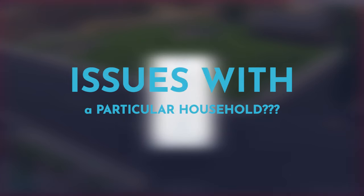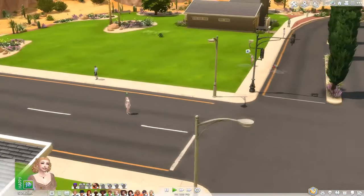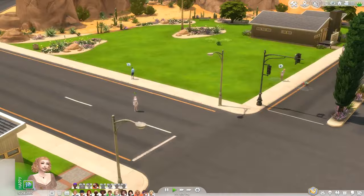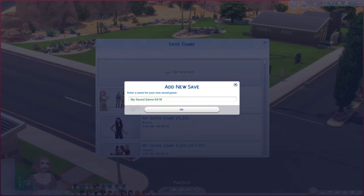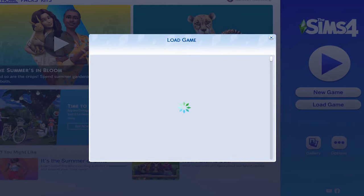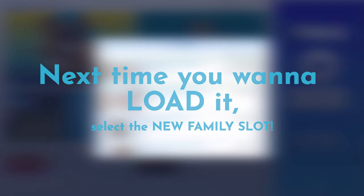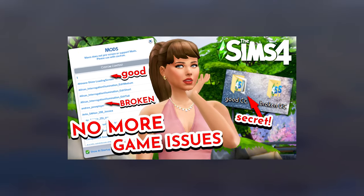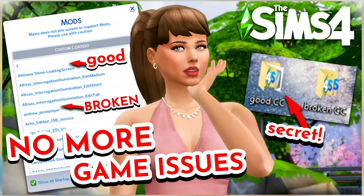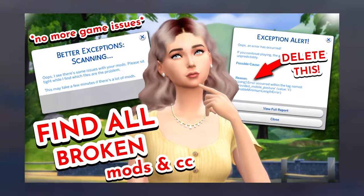If you're having issues with a particular household, load that household, play it, then click the three dots and instead of 'Save' click 'Save As' to create a new save slot. Next time you want to play, select the new save. You shouldn't encounter problems, since you've removed problematic script mods and CC — either manually, using the 50/50 method, or using the BE Mod.